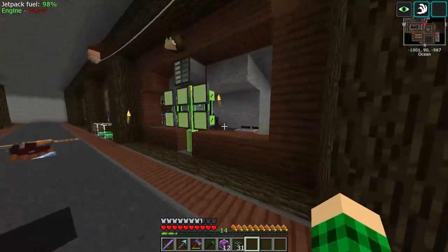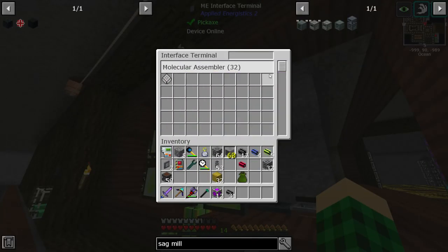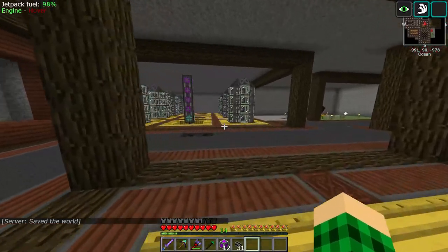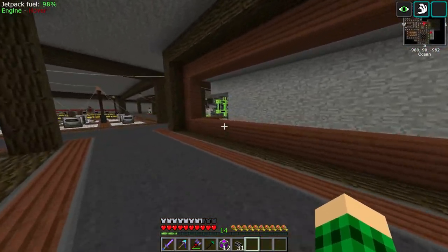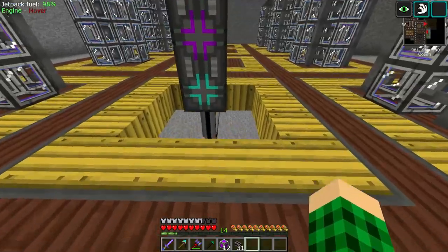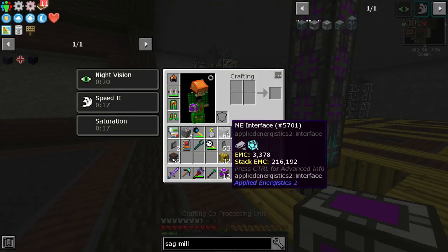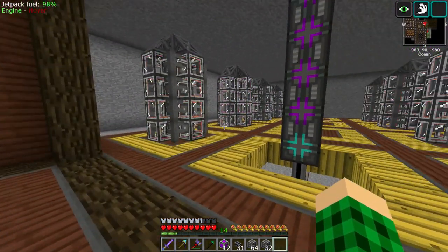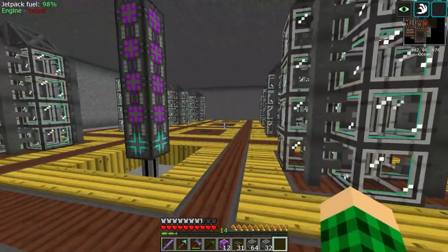Now that this is set up, we can toss in our pattern and we have 32 molecular assemblers down here. We might need to double this depending on how many recipes I want, so I can probably go in this other direction — adding another line of interfaces and another line of assemblers in between episodes. I have plenty of interfaces and used up all two stacks of assemblers, so we need more digging, more sheet metal, and scaffolding in the next episode to complete it. But we have basic autocrafting running.